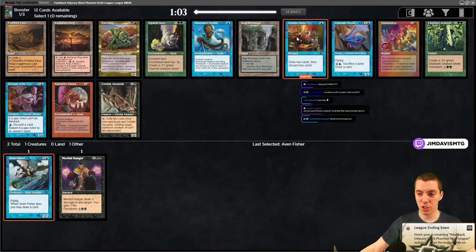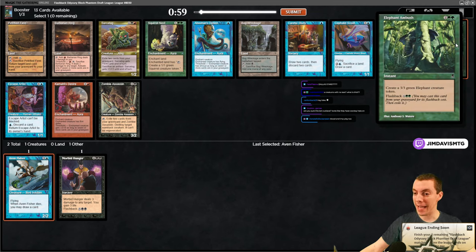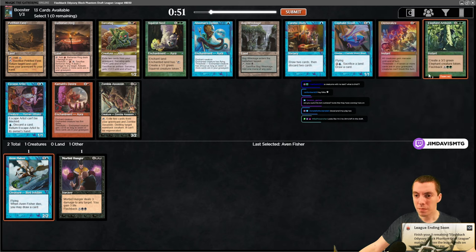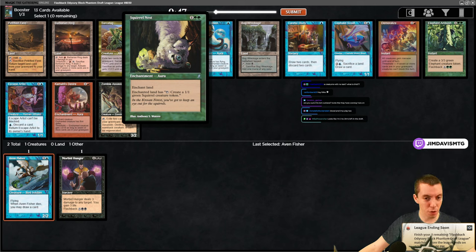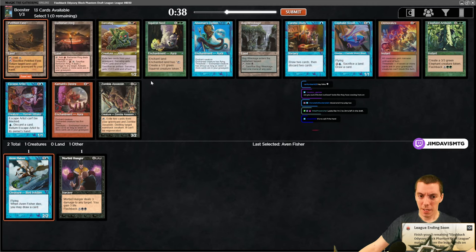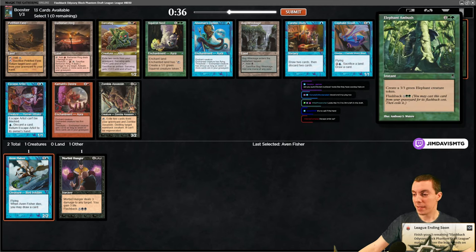We got Careful Study - obviously some powerful cards here. We got Elephant Ambush - this card is phenomenal in this format, a 3/3 at instant speed. This could be playable in regular limited maybe. We've got Careful Study, Squirrel Nest for all you Commander players, Barbarian Ring, Petrified Field. It's no Call of the Herd, that's true.